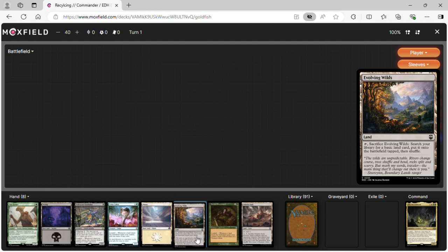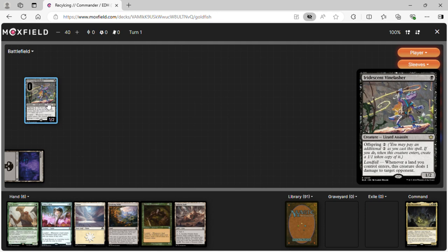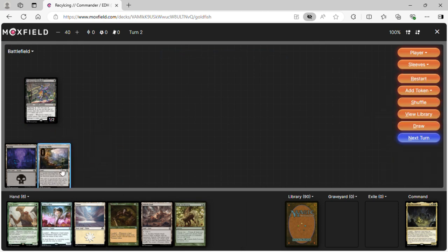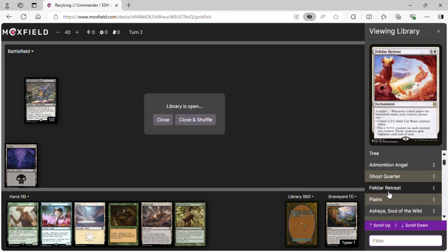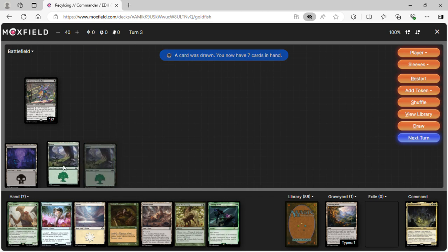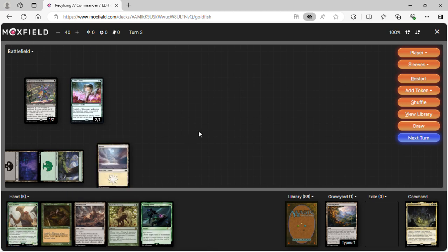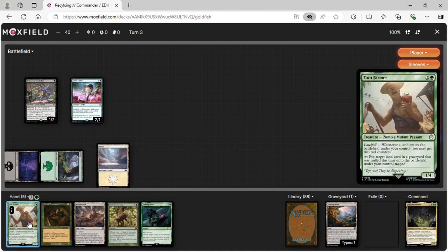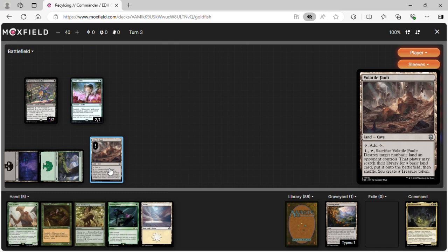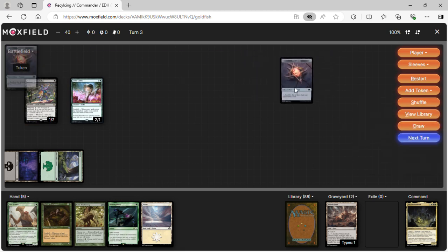Second run: we play Evolving Wilds, crack it to get a Forest, hit an opponent, cast Lotus Cobra, play a land hitting an opponent. We crack Volatile Fault, blow up one of our opponents' lands and make a treasure token. Next turn we'll get a mana and cast our commander.